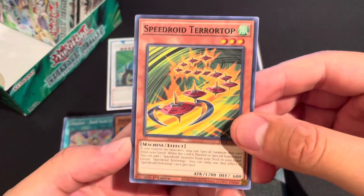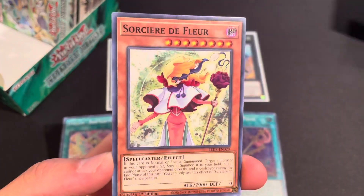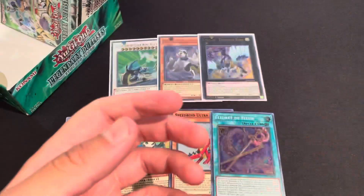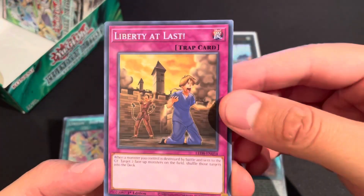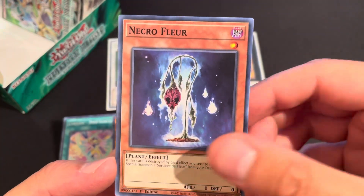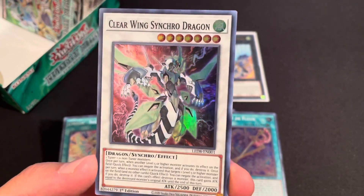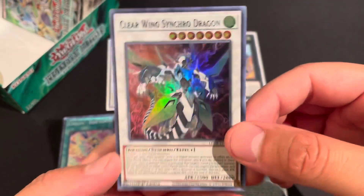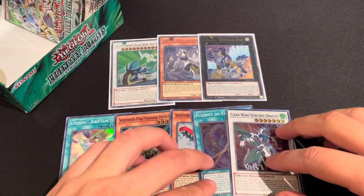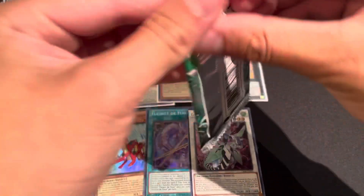Speed Terror Top — I think that's our third — Synchron Explorer, Sorcerer de Fleur, and another Assembled Nightingale. The Nightingale came out super in the past I believe. Liberty at Last — I like this card. Necro Floor Zone, and Clear Wing Synchro Dragon is in this set — makes sense since Yugo is one of the cover cards. Let's put these to the side and make some room.